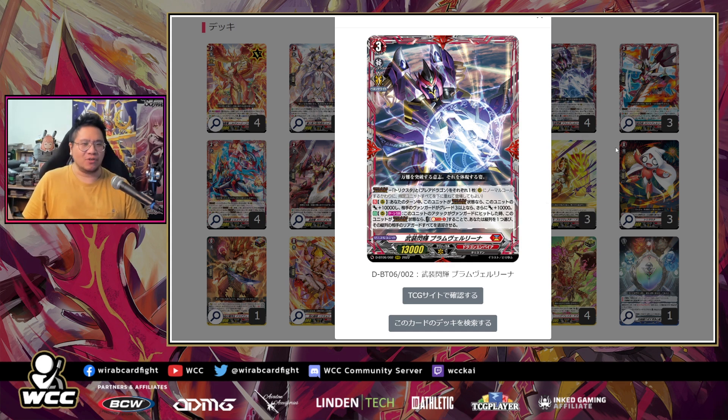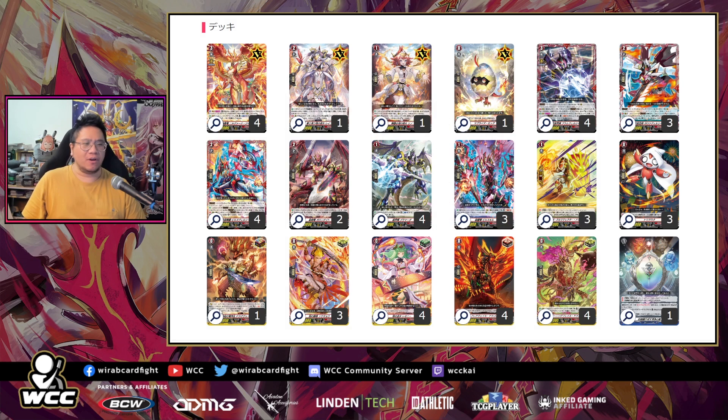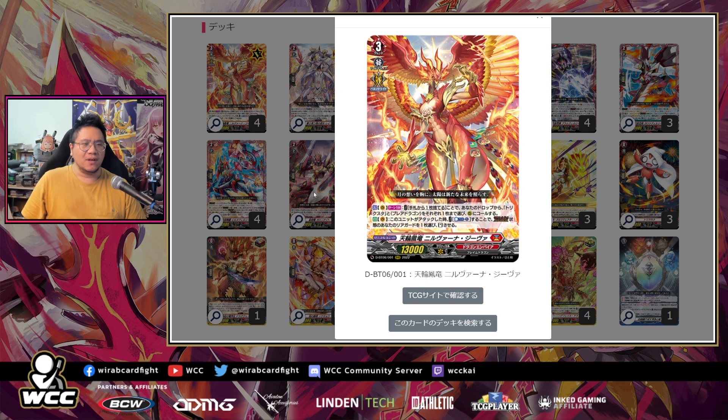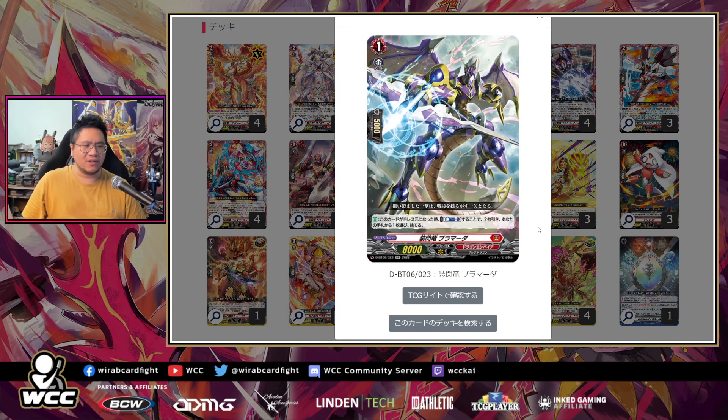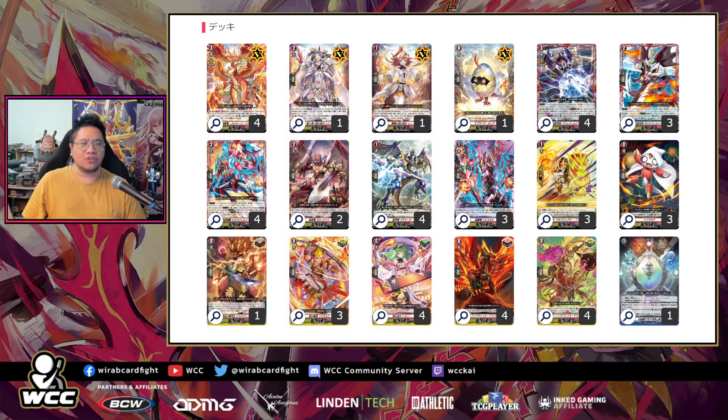Your opponent's damage zone is going to be filled with cards quite a lot. For the trigger lineup I went seven crit and four draw, just because I want the extra draw to get as many cards as I can. In terms of counterblast usage, the only counterblast you basically use is from Nirvana Jeeva — one every turn. At some point you want to use Braumater's CB1 when you crossover dress, draw two and discard one, but make sure you always have at least one CB available for Jeeva.